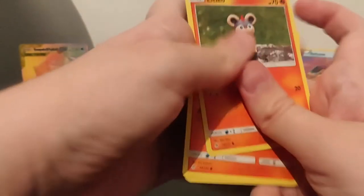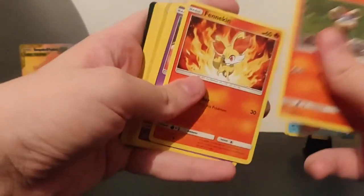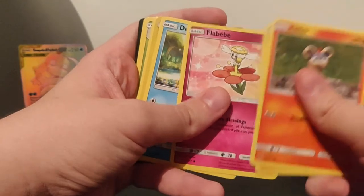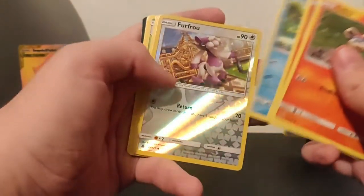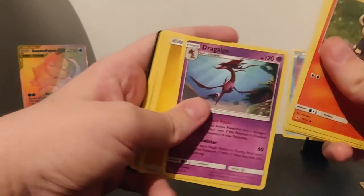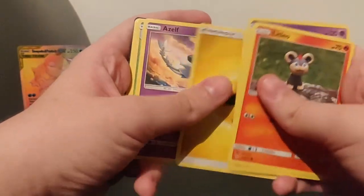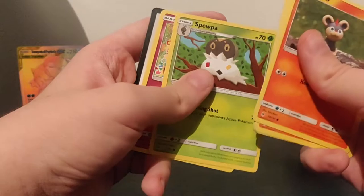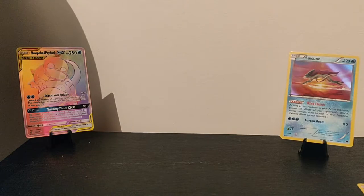We've got a little Lileo, a Fennekin, an Espurr, a Flabébé - however you wanna pronounce it - a Swirlix, and what are we starting with? A Furfrou. Well that's not the ideal start for the day. Nothing else too special in the rest of this pack. The online codes, if you do want any of them, send me a message on Instagram and I will divvy them out.